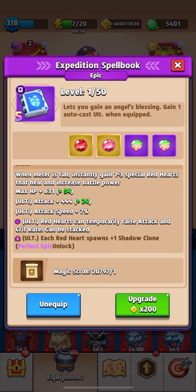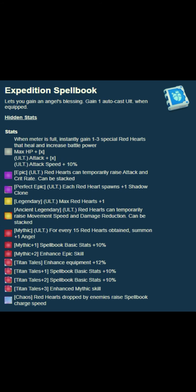Upgrading the legendary level allows you to get more red hearts, ensuring that your health does not run out. It's fantastic because you can go through many different chapters. The ancient legendary augment temporarily increases movement speed and damage resistance with red hearts.